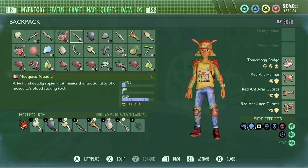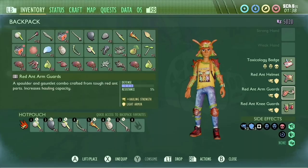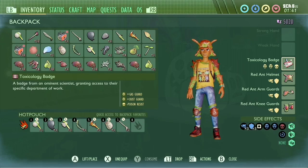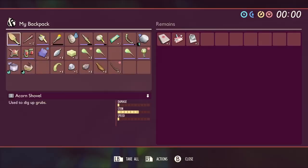Now before you go running off into their lair, you're gonna need a few things. First, make sure you have a full set of red ant armor — it's not really your army if it's out to kill you. Second, I highly recommend you bring a gas mask. If you don't have the parts for a gas mask, then the toxicology badge is an alternative, which you will find at the bottom of the koi fish pond near the lab.